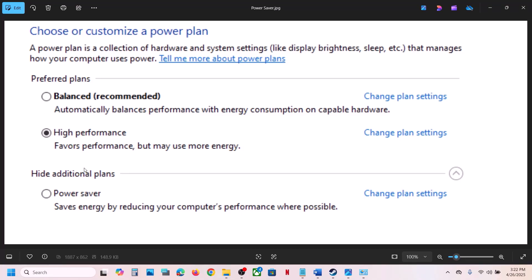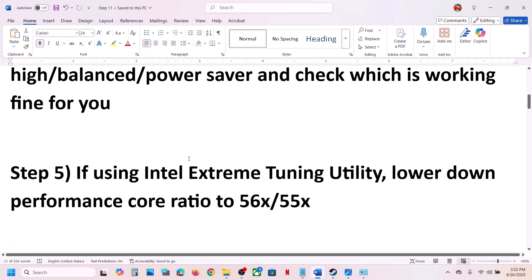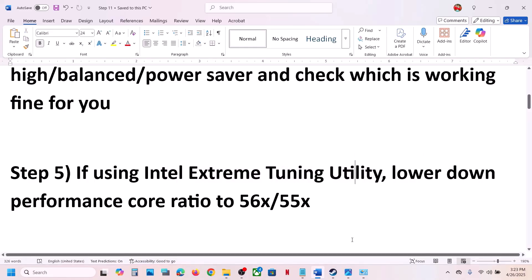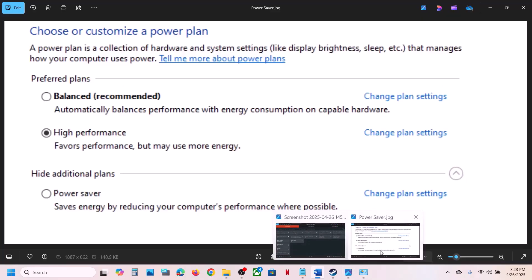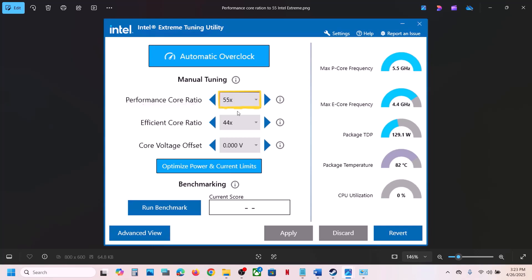The next step is for Intel Extreme Tuning Utility. If you are not using it, you can install it from Google. Search for Intel Extreme Tuning Utility, then lower the performance score ratio to 56, 55, 54, or 53. Try values like 55, 54, or 53, apply the settings, and then check.